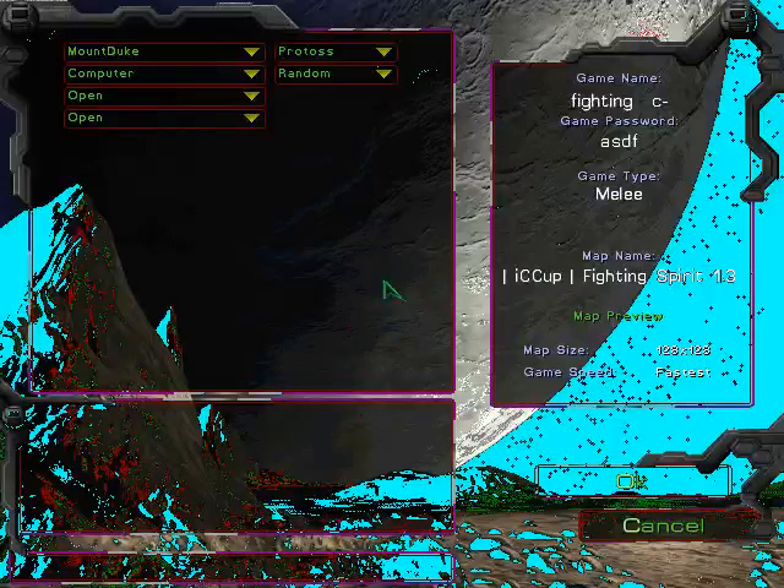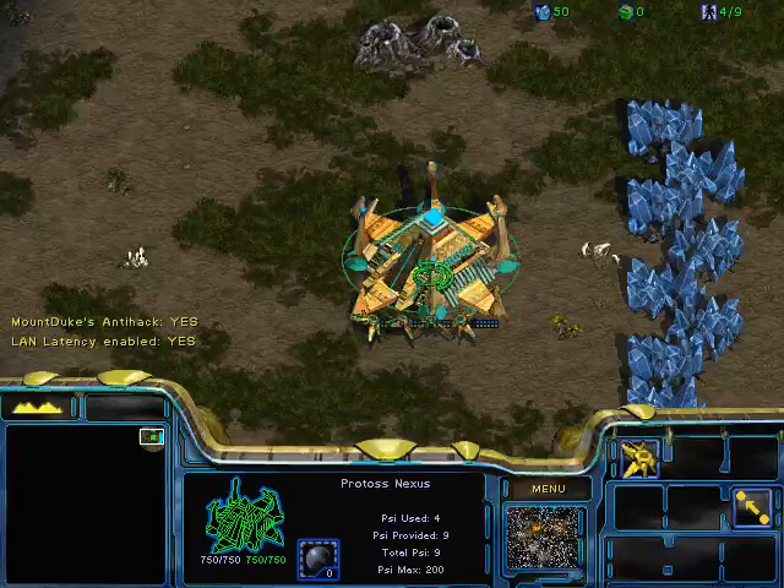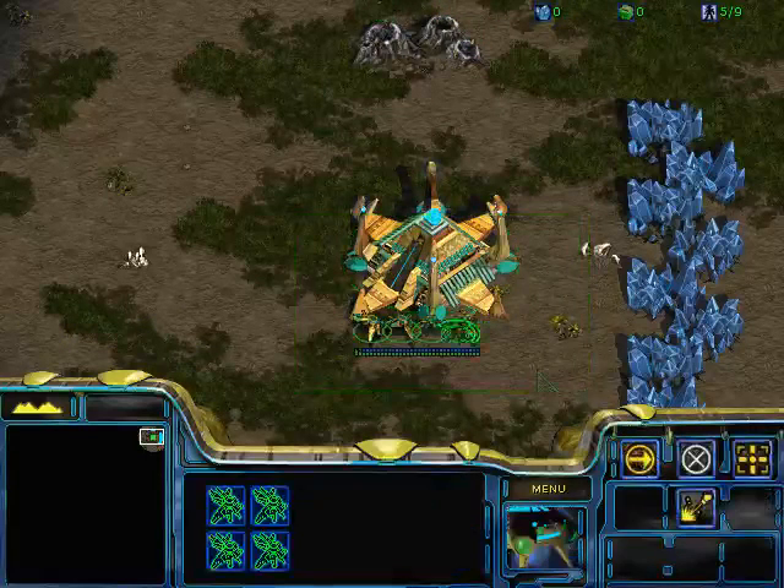First thing to note is that it doesn't matter where you put your cursor. If I start a game and I put my cursor in the bottom left, it doesn't matter. It is always going to spawn on my Nexus. So you can basically blindly left click and build a probe — press P — at the beginning of the game.